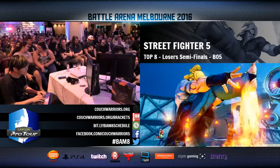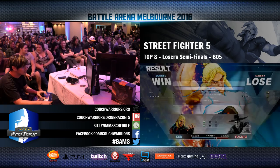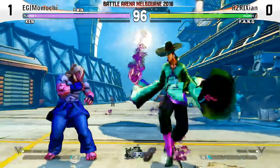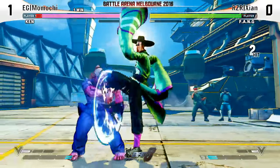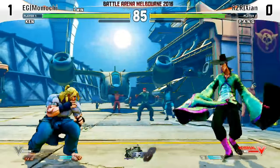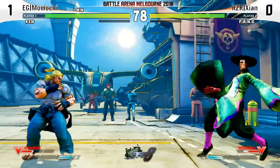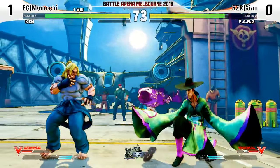Momochi looking very, very strong right now. Zien has to find an answer. Shoutouts to stream — needs more YAR, hashtag YAR. Anti-sweep. Couldn't confirm off of the Nishikyu. Very smart spot to apply — that's not a true block string, and Momochi is well aware. Zien has to take a different approach now. He can't afford to put down real pressure at close range after a block string, since Momochi was fishing for that with his DP.